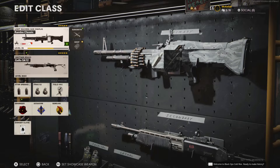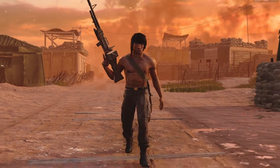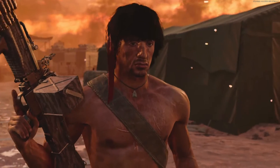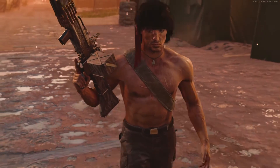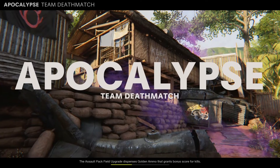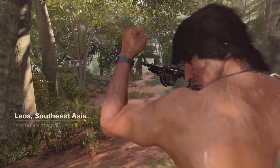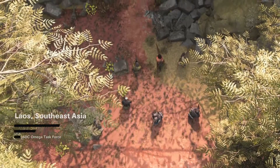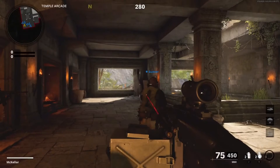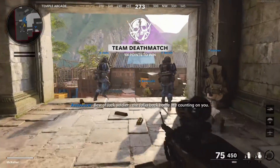We'll go ahead into the lobby briefly here with Rambo. We already have him all set up. Let's go on ahead and have Rambo kick this gunfight off. Team deathmatch — all right, let's do this. The folks back home are counting on you.